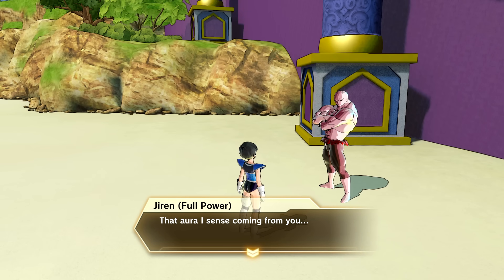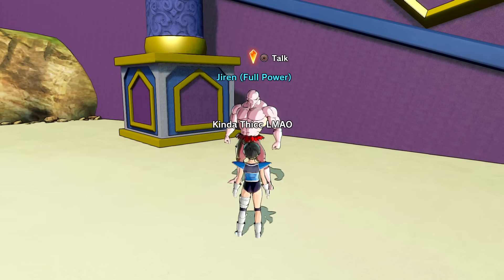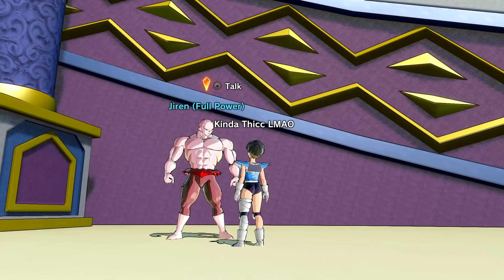Jiren says: 'That aura I sense coming from you once again - that power bests me. I am certain we will fight again someday. When that day comes, I will hold nothing back. Until then.' Wow, Jiren literally just gave us Ultra Instinct for free - what an actual homie.